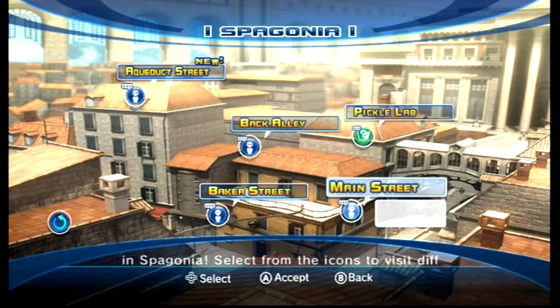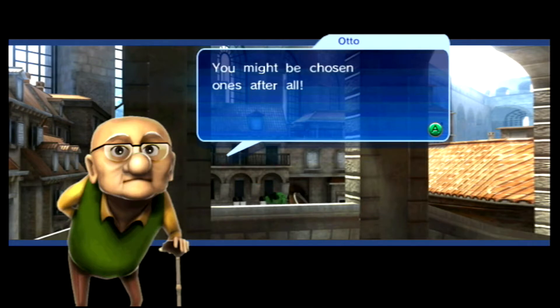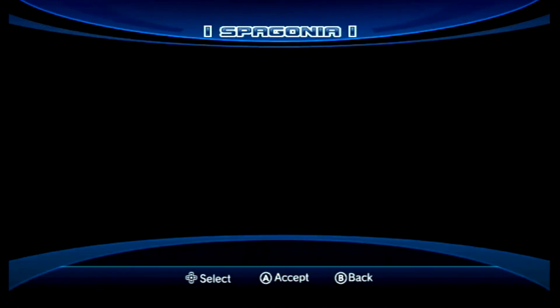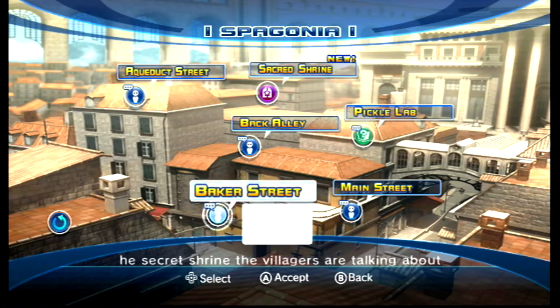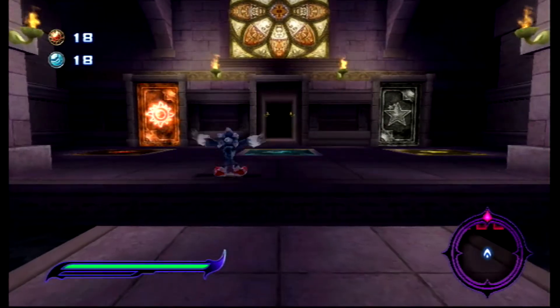If Orbot were assertive, it wouldn't make sense that Eggman didn't just scrap him. Orbot seems more useful than Sass because Orbot does a whole bunch of non-combat related jobs — like collecting the wisps in Colors, for example — while Sass doesn't do anything other than nag Eggman and laugh at him. It was bad enough that Eggman got a rock thrown at him by villagers — his own robot laughing at him seems like overkill. Anyway, we're finally going to a day stage after two Werehog levels in a row.